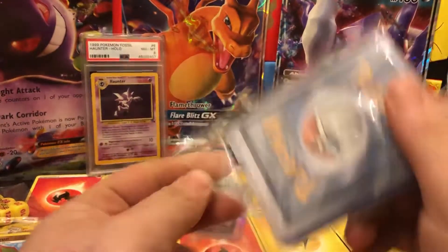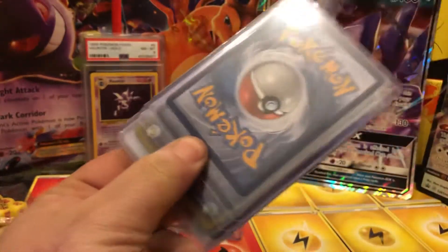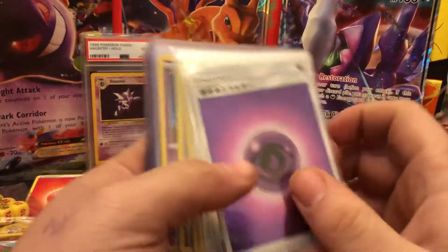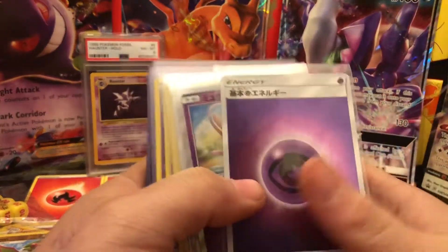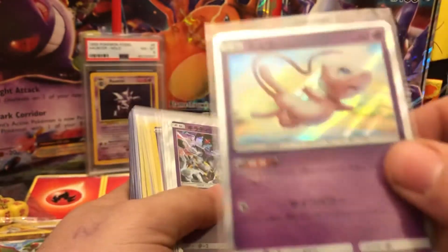These are a buy-in I do through a guy on Twitch called Nostalgic Factory. I do it once in a while. I've had some pretty fire pulls from him — actually this PSA 8 Haunter was a pull from his site. And we got this — ooh, look at the Mew!